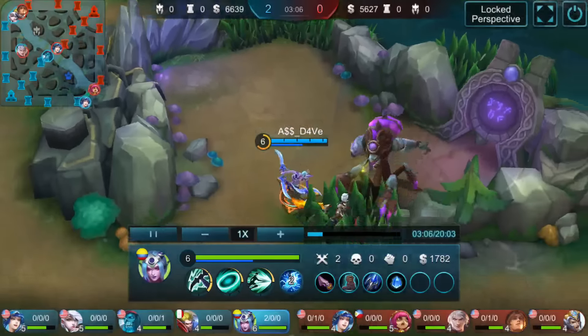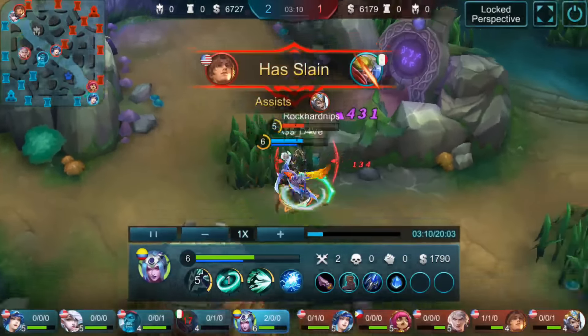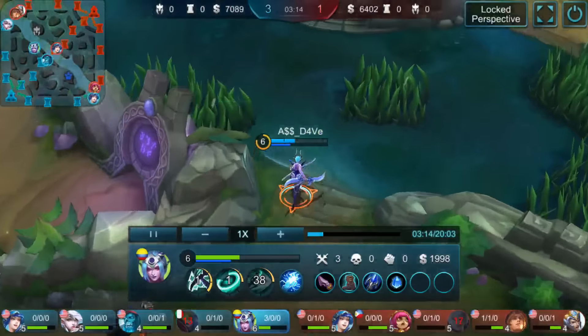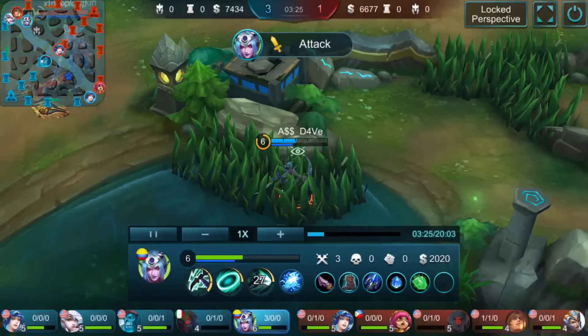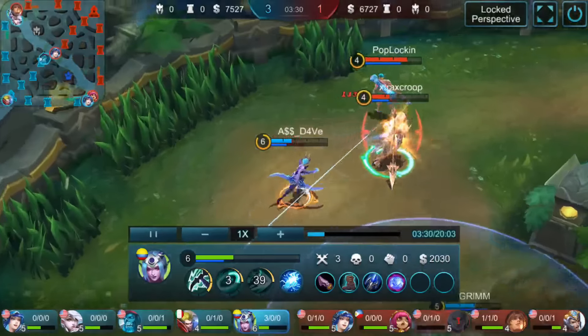Here we wanted to gank top, but we saw Alucard in our jungle taking our blue. It's time to kill an Alucard. So we come back in, and our standard combo is: you sometimes want to initiate with your ult, but in this case you don't have to. You first want to fight with your first and second skill to get him low, and then use your ult to finish it up, like what you just see.